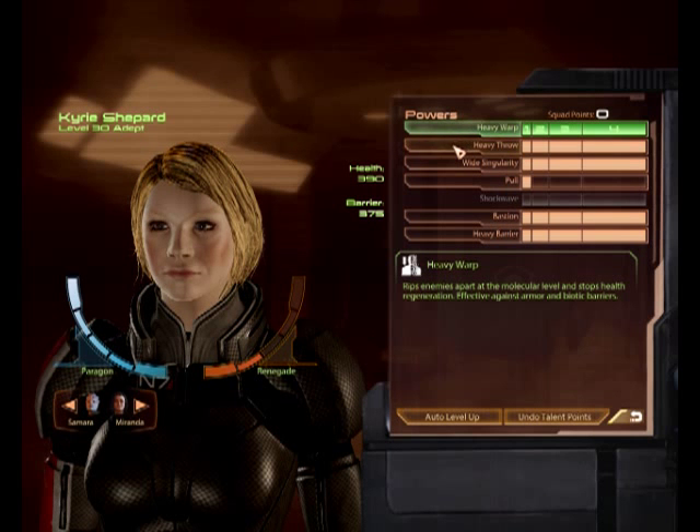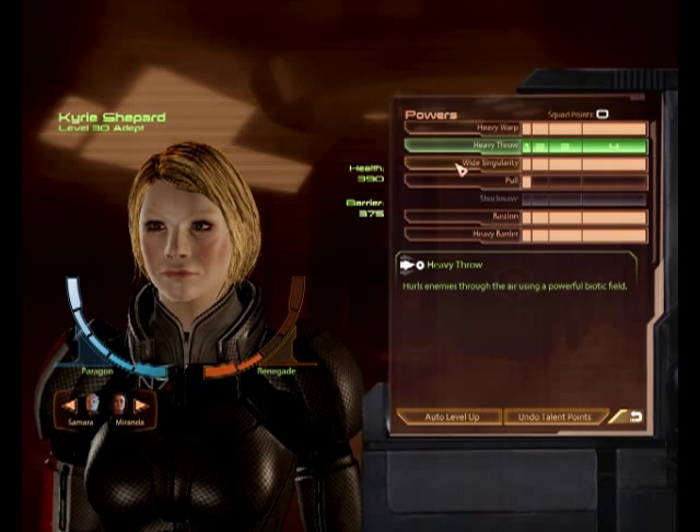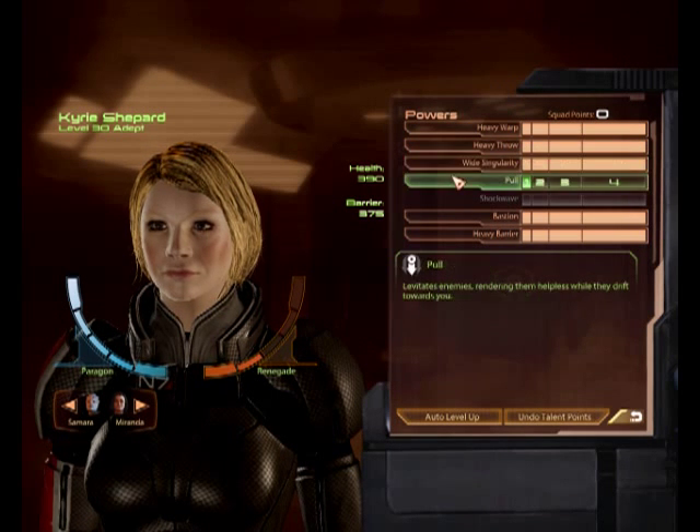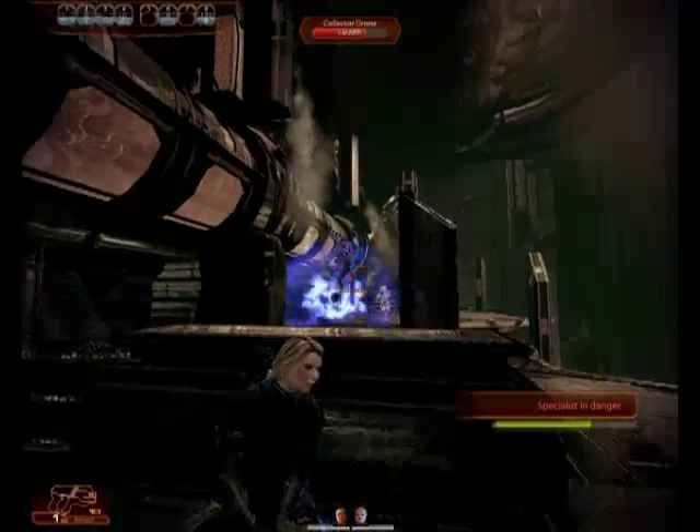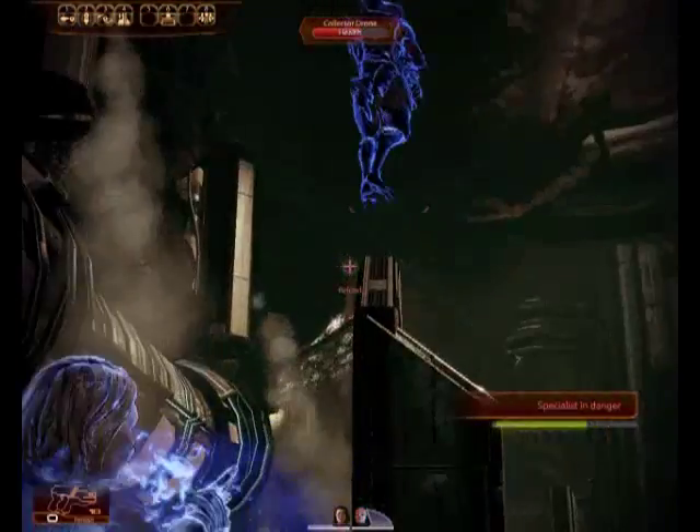Now you may choose to take your own Adept in a different direction, but I hope the tips I'm going to be outlining here may be helpful to you. I built my style of Adept gameplay around the skill of Singularity and, to a lesser degree, the skill of Warp.